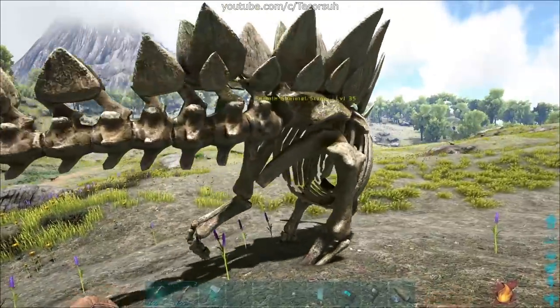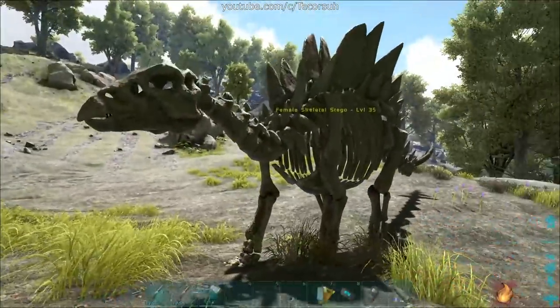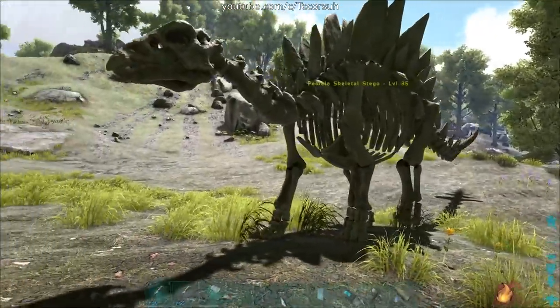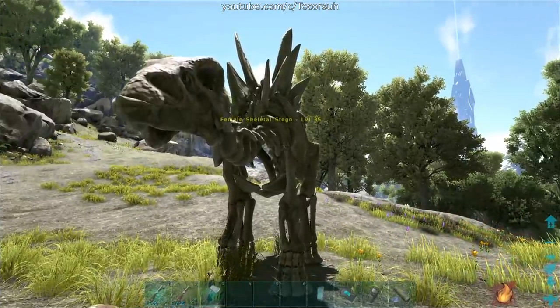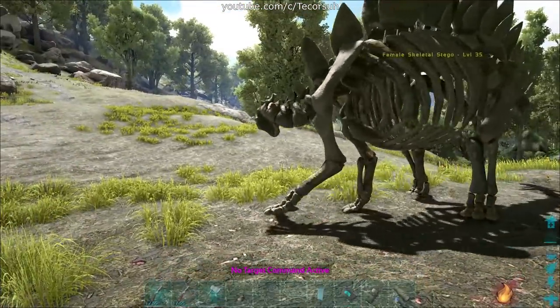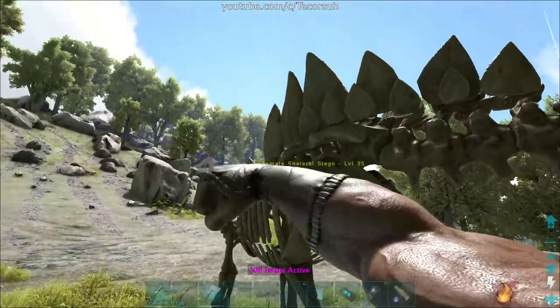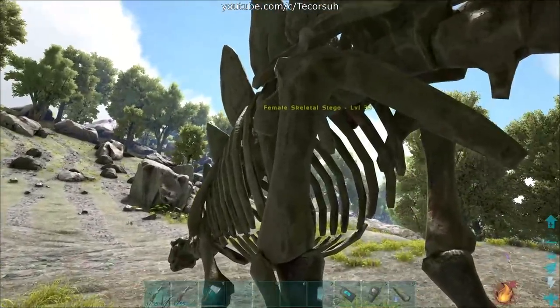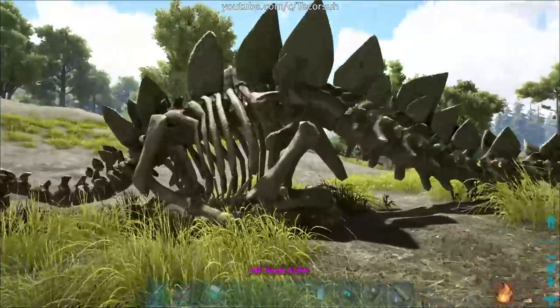There's a skeletal form of the stego which appears during the Fear Evolved events. This variant acts as an alpha, which means it's more powerful than regular stegos and cannot be tamed. As I mentioned earlier, the skeletal stegos drop bone costumes on death.